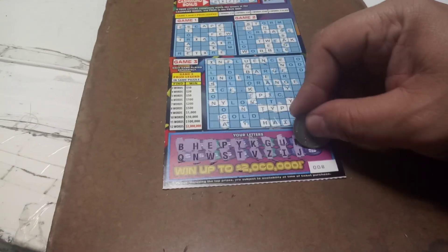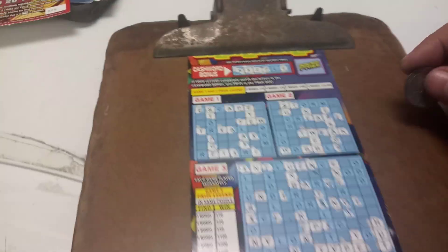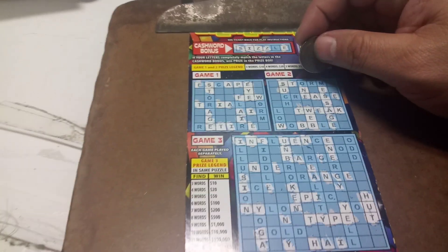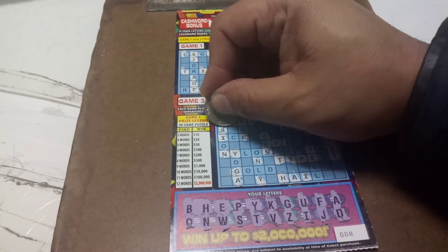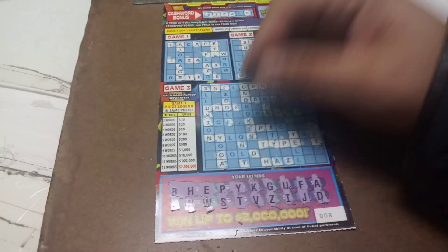All righty, the last letter — a letter D. A letter D, so we're not going to get the bonus. A couple of Ds there, but that's not going to help. A couple of Ds there. Here's a U that I forgot. A D there.